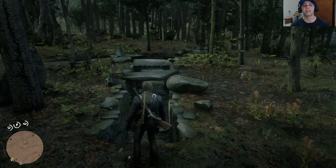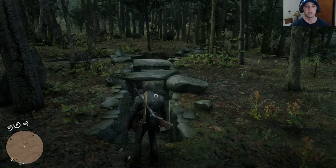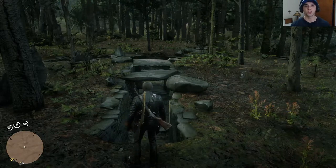Alright, what's up guys, welcome to Red Dead Redemption 2. Today we're gonna get something really cool — it's a Viking set: a helmet, hatchet, and a comb. First of all, I'm gonna show you the location.